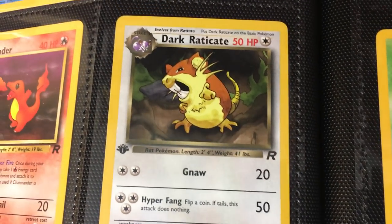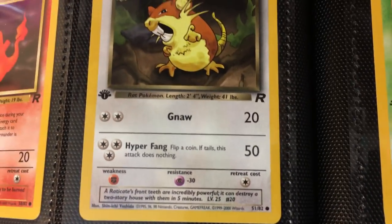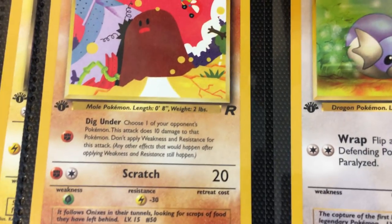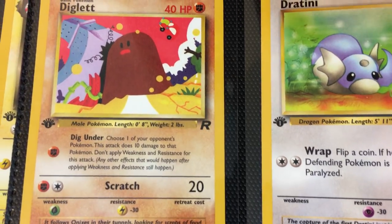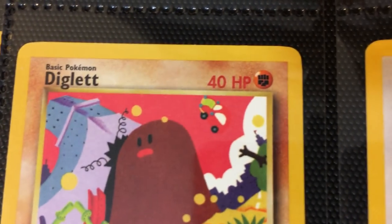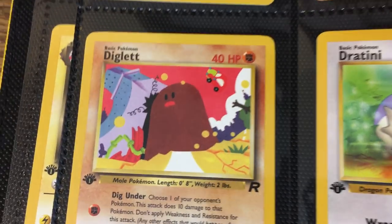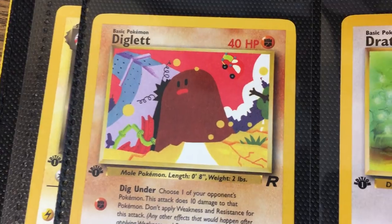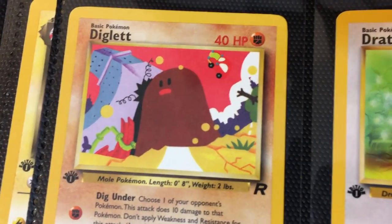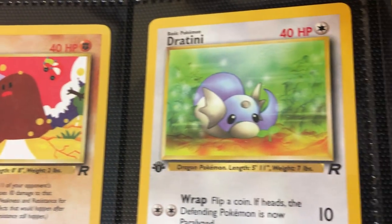Dark Raticate — you know you're not a good species when your evolved form is still in the common line. And then you've got Diglett — another example of Kazuki. Look at this unique art: is this surrealism? Is this Salvador Dalí? Is that a car flying in the background? What is this — a town for ants? How big is this Diglett? Nonetheless, quality, unique artwork. And you'll see this style occur over and over again — a couple more examples with a similar style to that Diglett card.